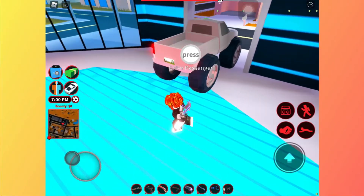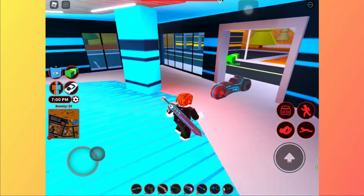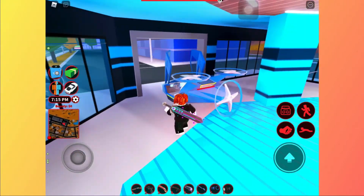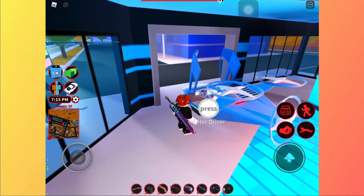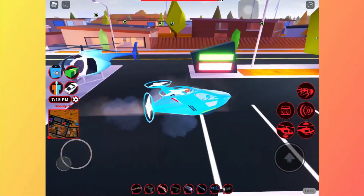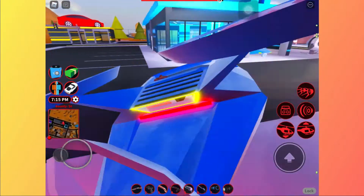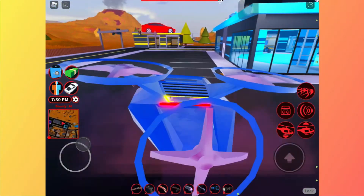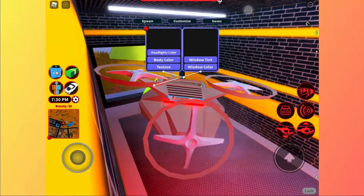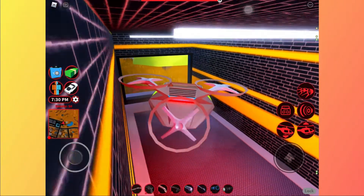There is money above the vehicle if you haven't bought it yet. I just drive this — I just bought the drone. The customize option is over there, let's go in here. This is my skin.